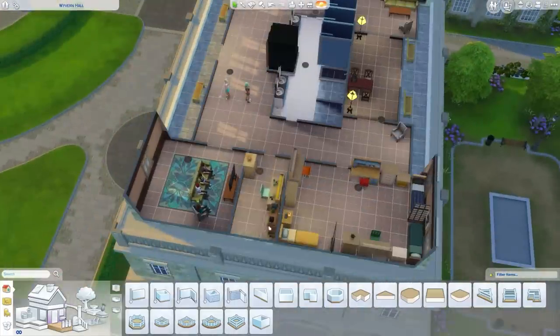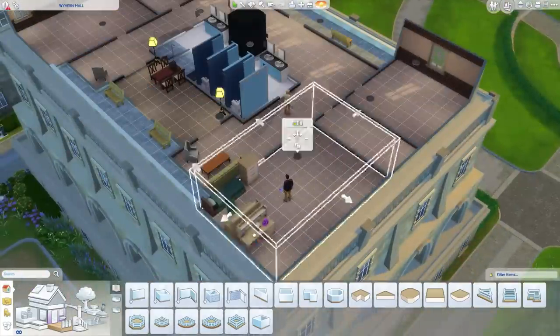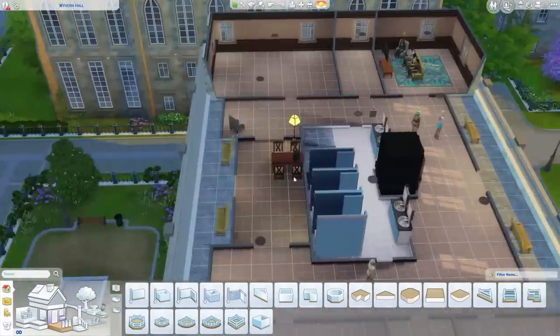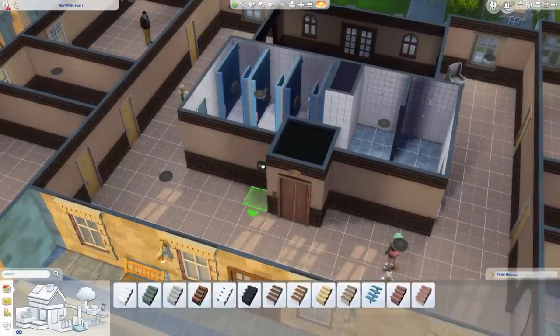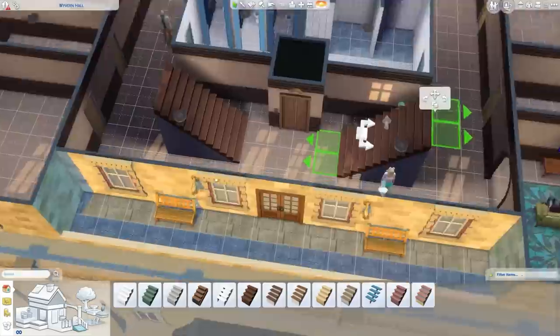But first we have to empty out the existing one because we've got all this stuff down here that we don't need. Now, the cool thing about dorms is you can actually build them on any lot — it doesn't have to be in the actual university.